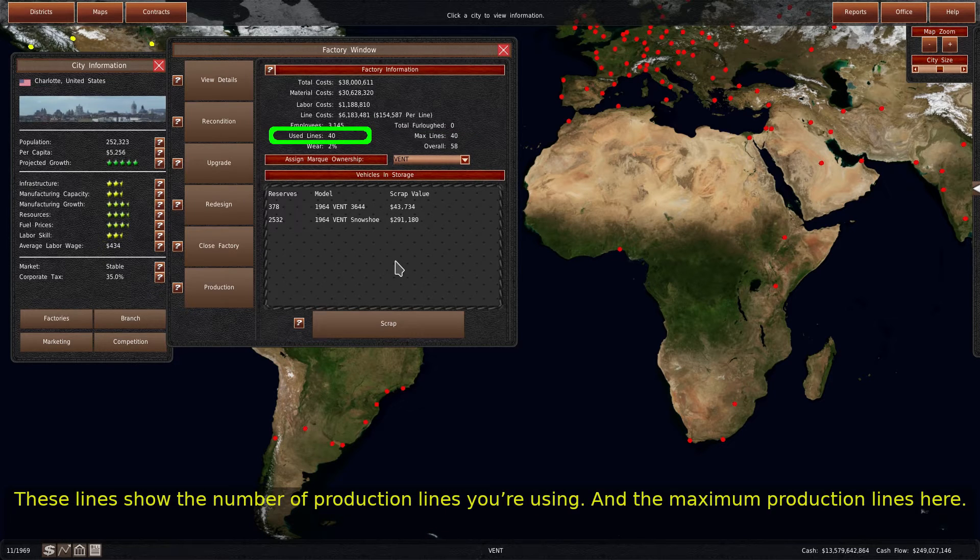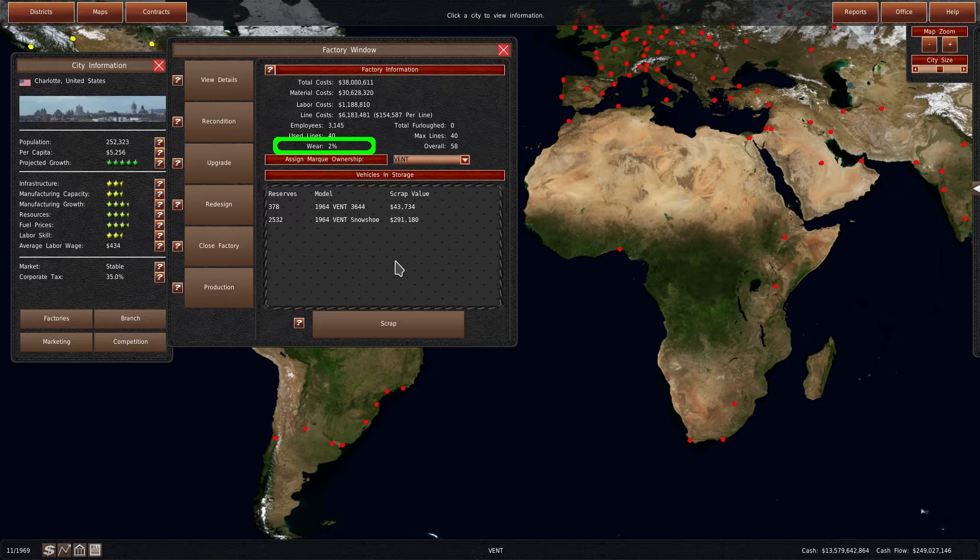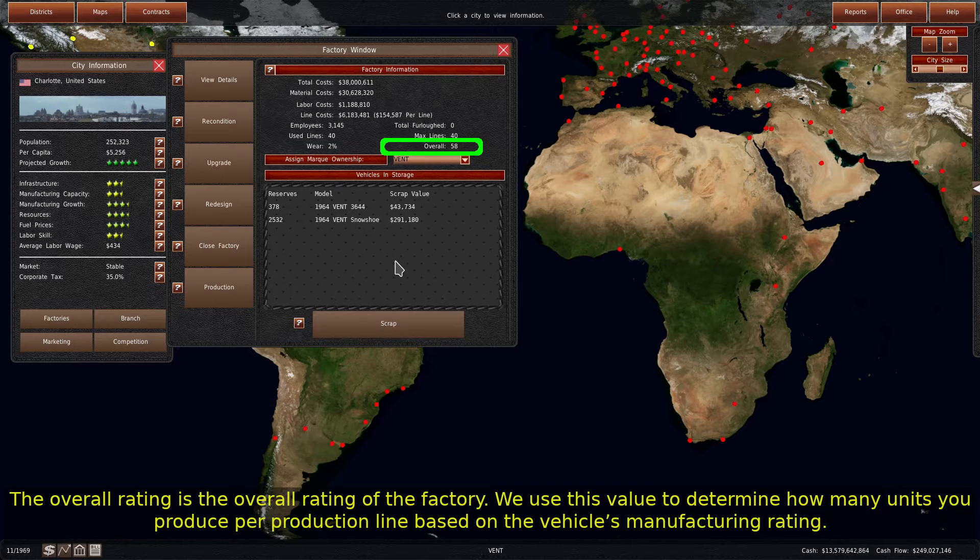These lines show the number of production lines you're using and the maximum production lines available. The wear value shows how much wear is at the factory — we'll cover this in more detail shortly. The overall rating is the overall rating of the factory, and we use this value to determine how many units you produce per production line based on the vehicle's manufacturing rating.